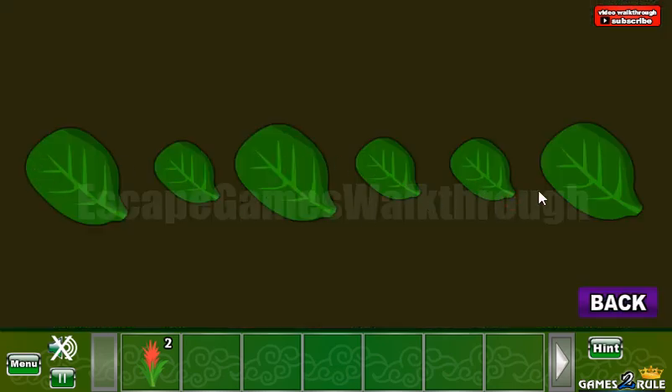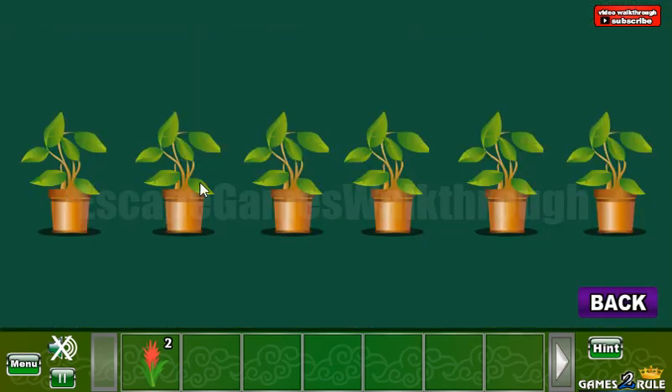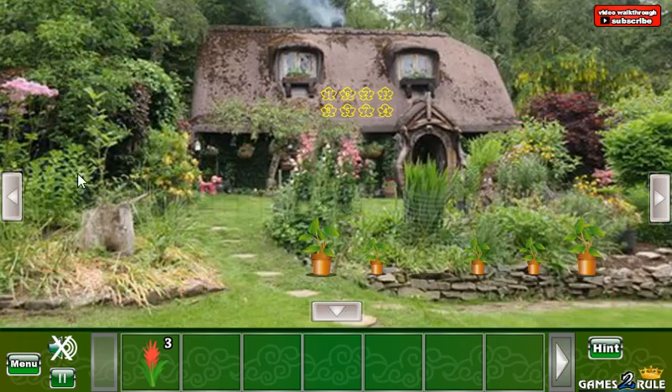Here we have big, small, big, small, small, big. So it is for these plants. We have big, small, big, small, small, and big. Another flower we have got.